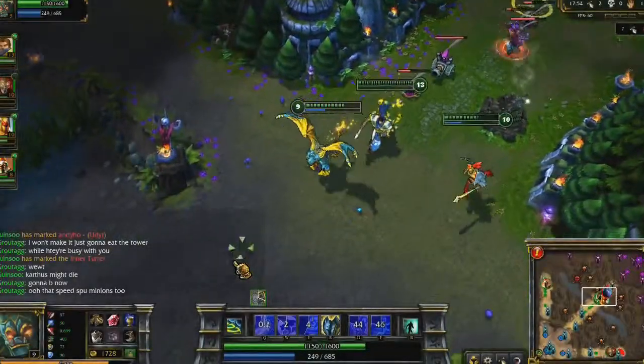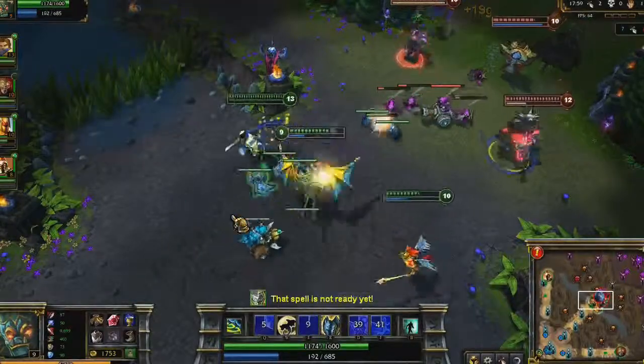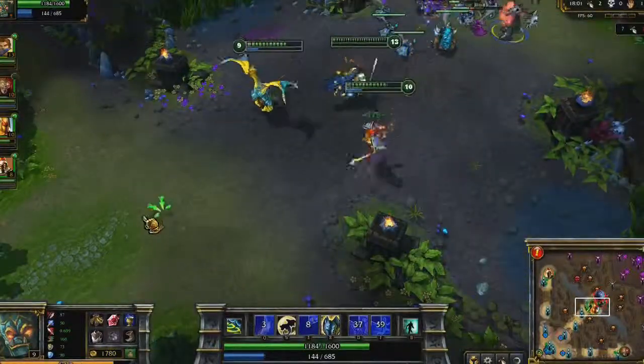By level 9, I've maxed Resolute Smite and have 2 points in Bulwark. I try to use Bulwark as I cast my other spells, since the bonus magic resist gives me increased damage.